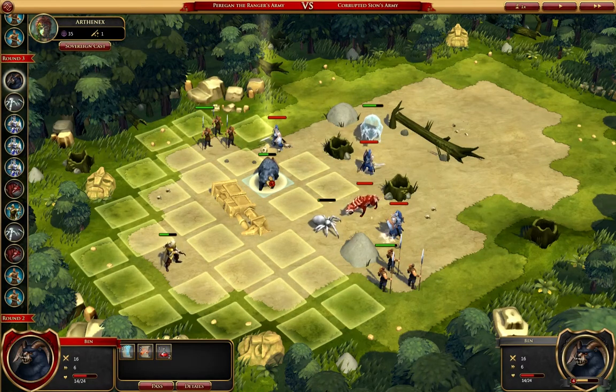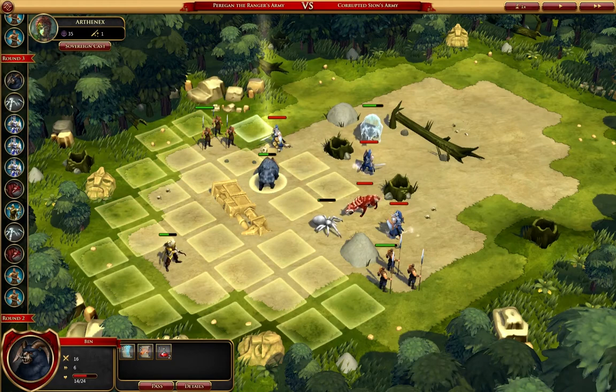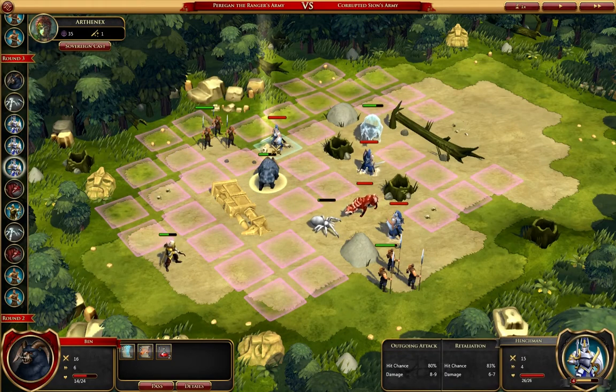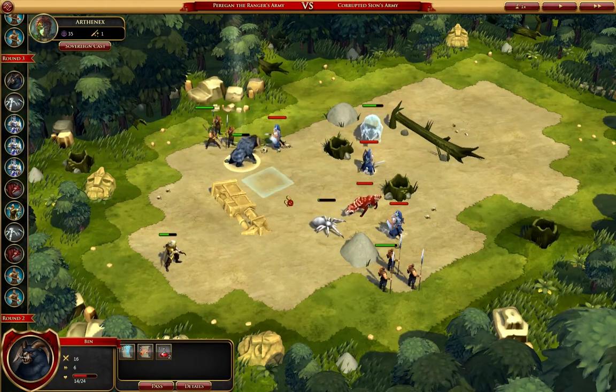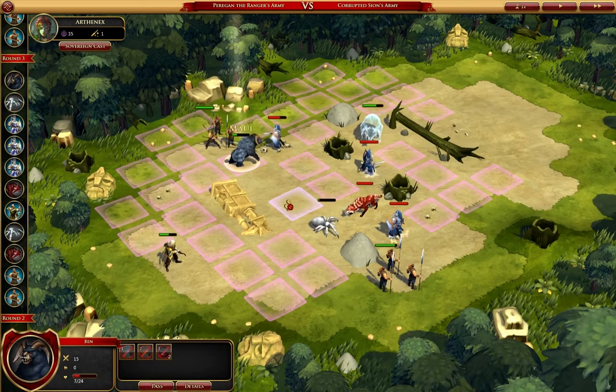How many hit points does this guy have left? 14. This guy's counterattack — for 6 to 7. This could get ugly. I think it is worth doing this. He's not going to die. All right, killed it. Good.